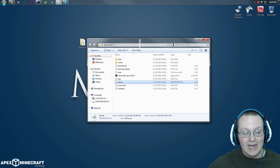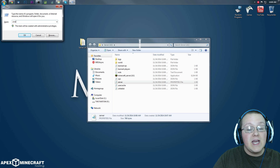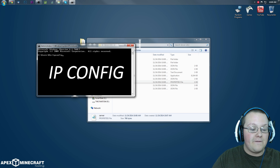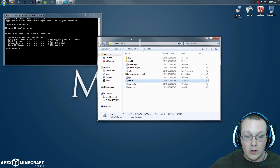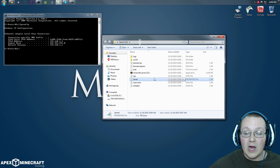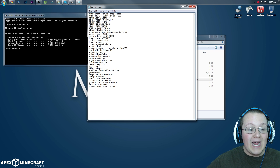Once we've done that, we need to hit the Windows key and R at the same time. Type in 'cmd' for command prompt and hit enter. In this we want to type 'ipconfig', hit enter, and it will give us a lot of information that we need — specifically our IPv4 address and our default gateway. Both of which we are going to need for this tutorial. We want to use the IPv4 address right here in the server.properties file. To open this, right-click on it and then open with Notepad.